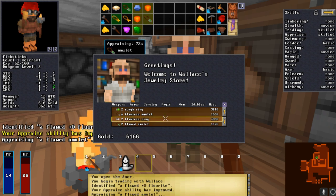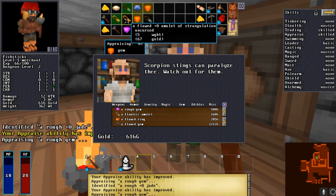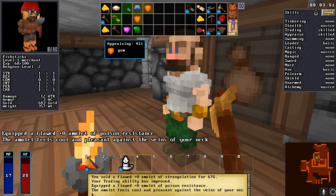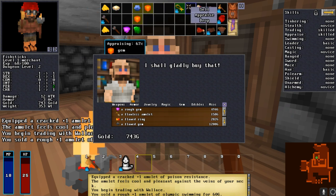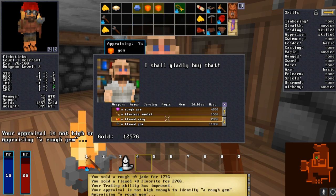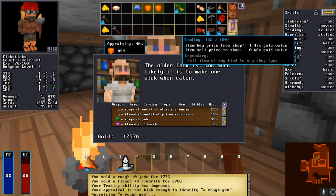I personally don't like to buy jewelry because you don't know exactly what it is. You can have a ring of something useless or an amulet of strangulation and there's no way to tell. I will sell my amulet of strangulation though. I do have a ring of something - we'll see what it turns out to be.